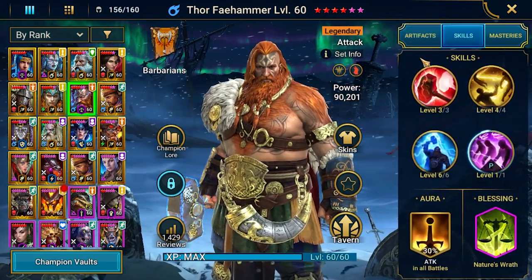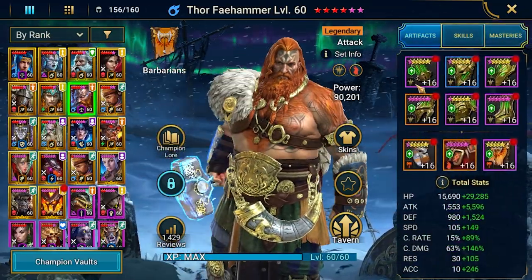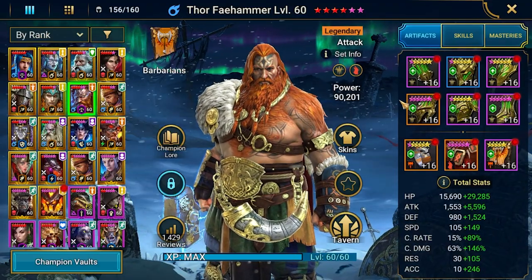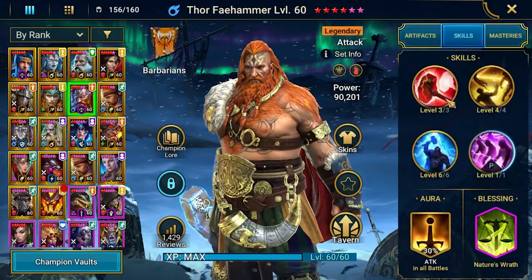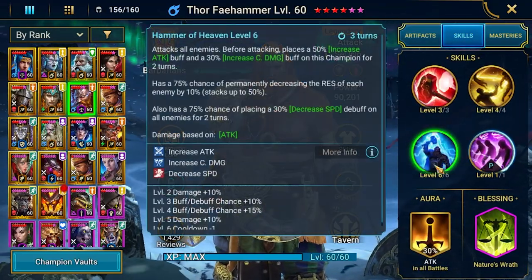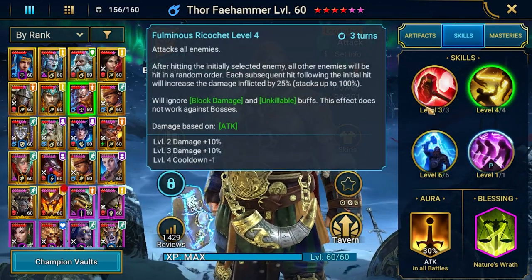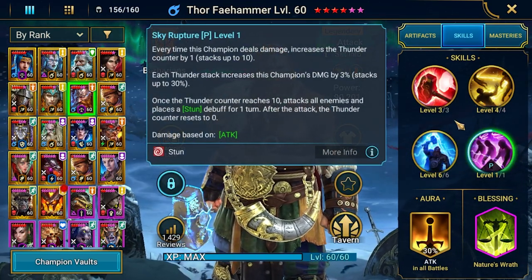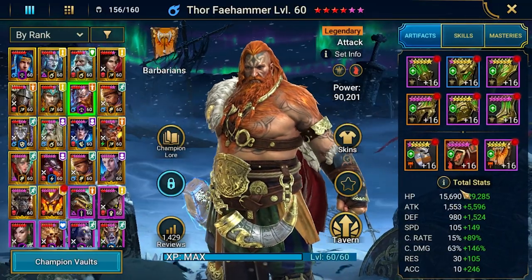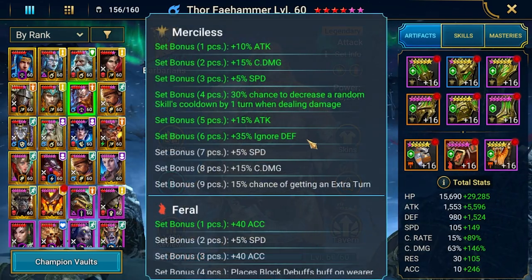We've got all skills booked, some masteries still need work. Let's take a look at his build in terms of stats. I need some accuracy because I'd like to use the decrease speed debuff, and also for the stun on his passive — so accuracy is important to keep in mind.